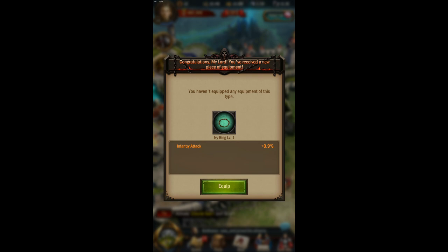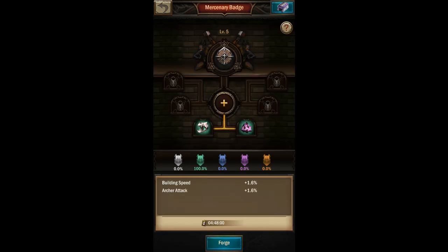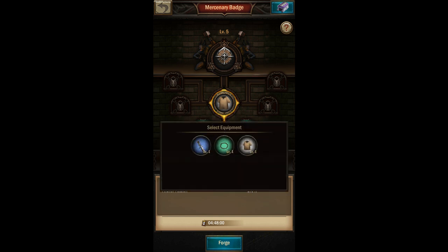Don't forget to collect your equipment first, and don't equip it if you're about to forge it into another piece of equipment. I have three pieces of level one equipment I could use to forge. If I pick green, just as when I picked a green material, I have a 100% chance of forging a green piece of equipment. However if I pick white, I have a 50-50 chance and could potentially waste my green materials.